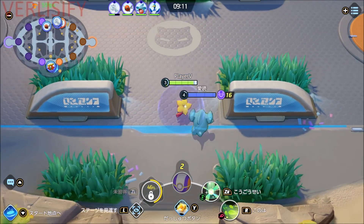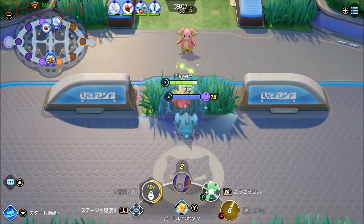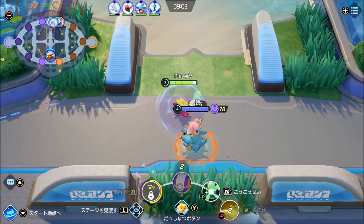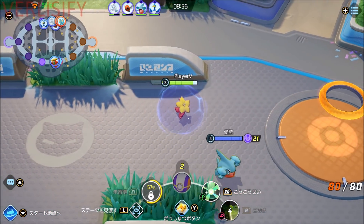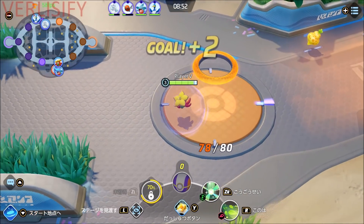Okay, so I just got out of a game I wasn't really proud of with the commentary. The lane assignments got kind of weird, and it made me understand Eldegoss a bit more, but still kind of silly. Leafage just goes out — it looks like a line attack, but it does stop at the first enemy hit and then slows them. Very basic stuff.